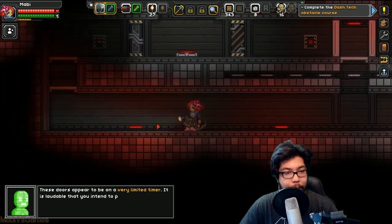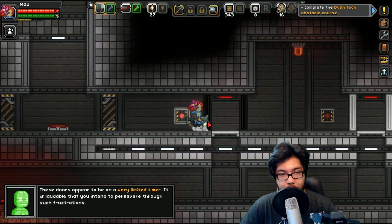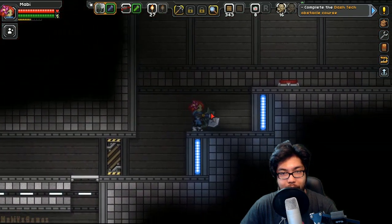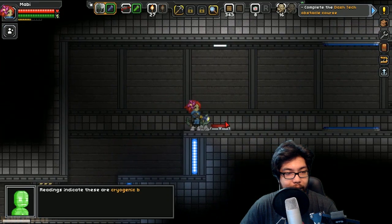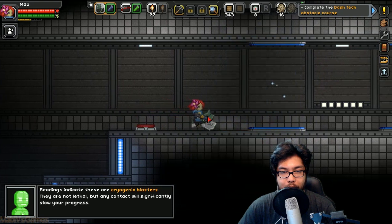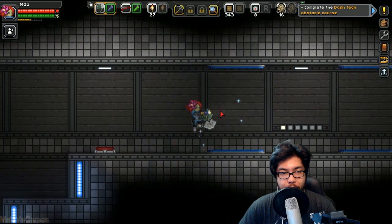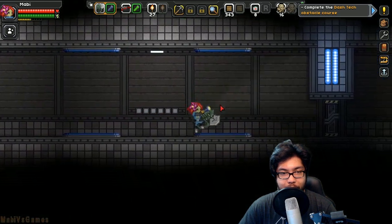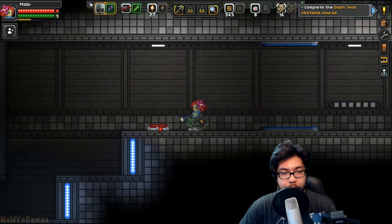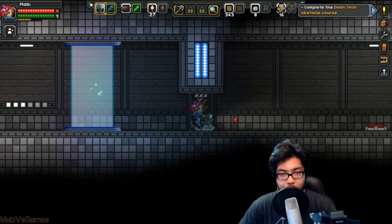They want me to go crazy on this one, I see. Whoo! Fus Ro Dah — easy peasy, little bit squeezy! 'Readings indicate these are cryogenic blasters — not lethal, but contact will slow your progress.' I don't know if you can dash in the air — it doesn't look like it. Obstacle course — I see you, game!